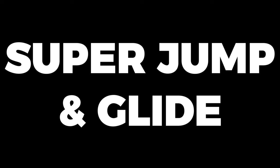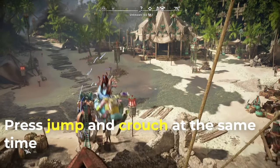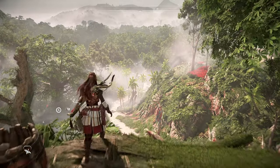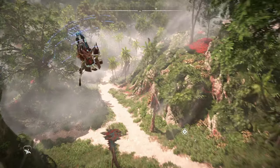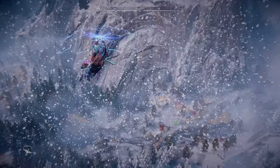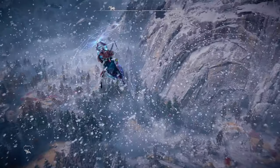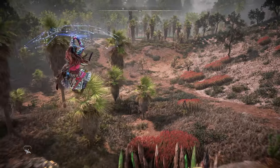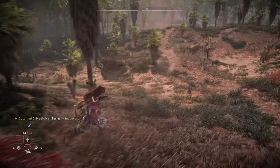My personal favorite traversal mechanic is what I call the super jump and glide. By pressing jump and the glider button at the same time, you can basically do a super jump that launches you into the air and deploys your glider simultaneously. I'm not sure if this is a bug or a feature, and hopefully it works on PC the same as PS5, but this is something I use all the time - anytime I'm jumping off a cliff and want a little more height or distance, running on the ground and need a boost, or stuck behind a wall and need a little height to get over it.